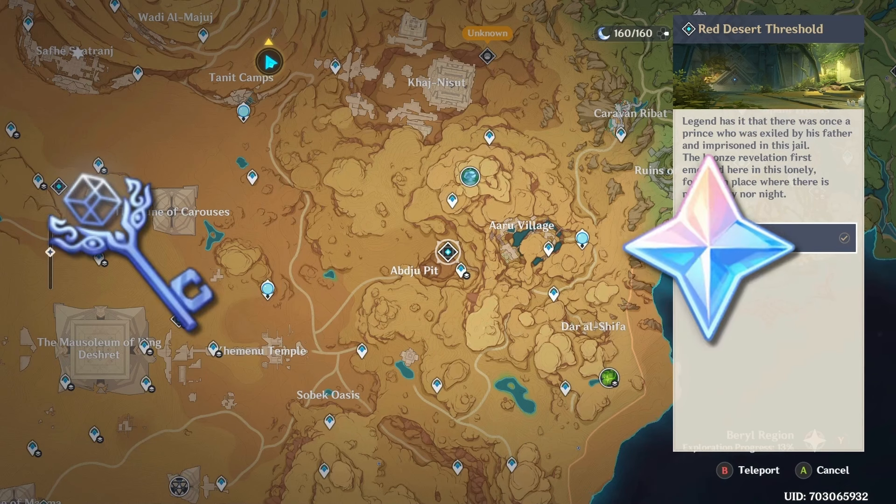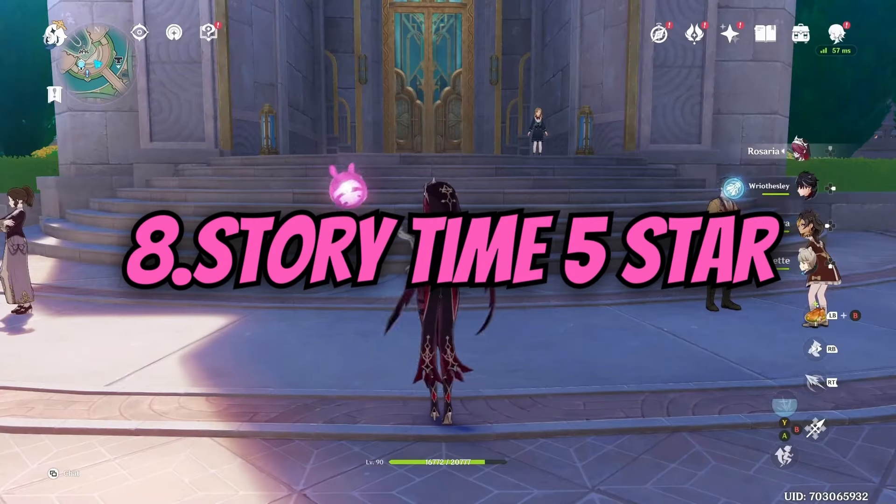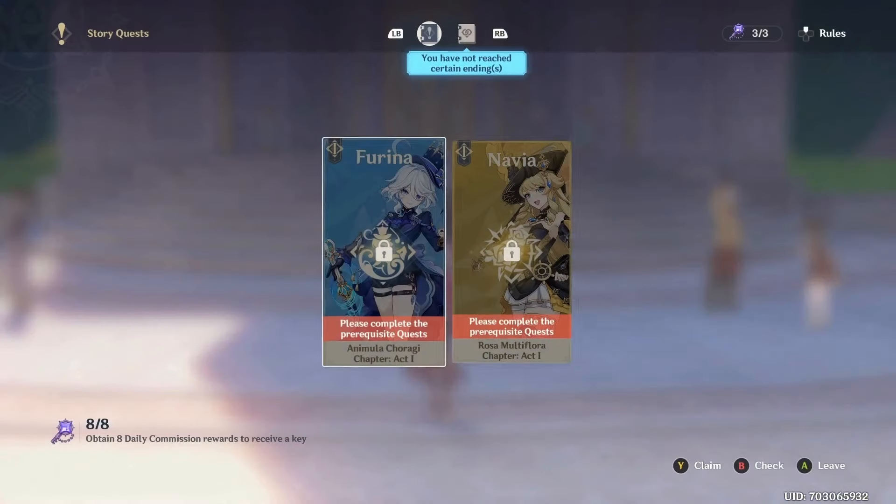Number seven: domains with keys and primos. These are very easy to do — they give you primogems and keys to open shrines, so keep searching the map for domains that reward keys and primogems.